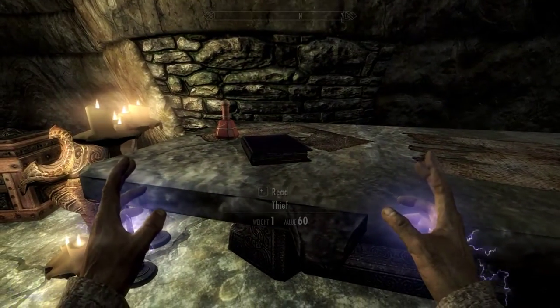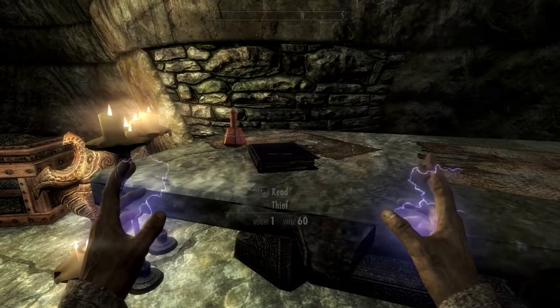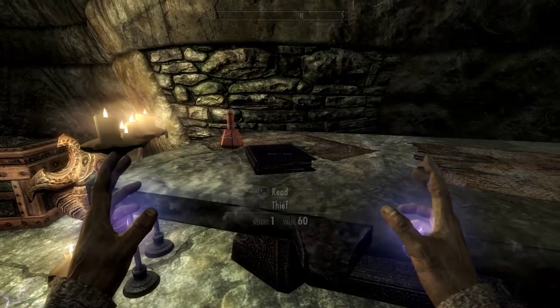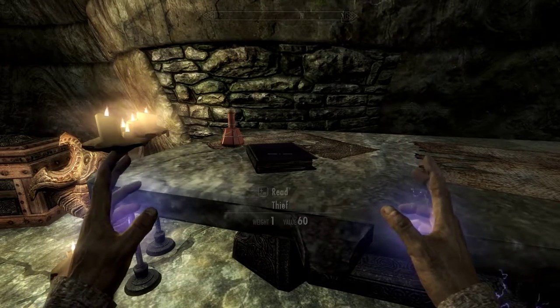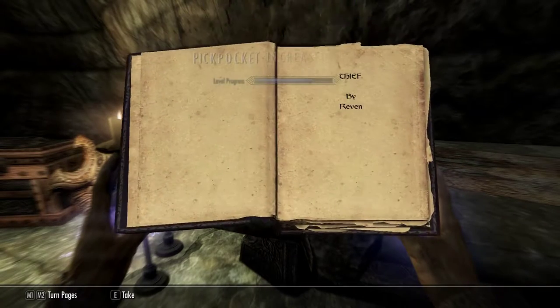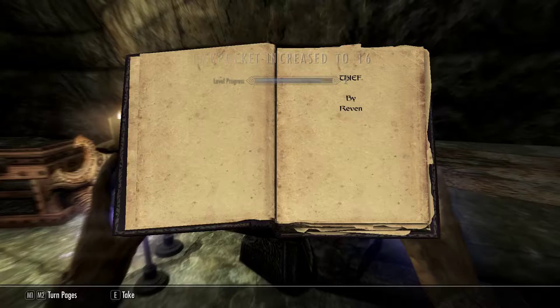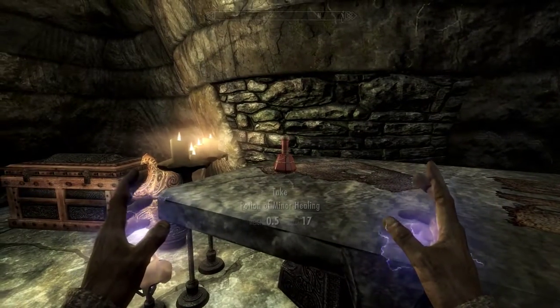Read Thief. Weight 1, value 60. You'll see me look at books and kind of just breeze across them — I'm looking for the value. When the value is low, like 1, 5, or 10 gold, it's just going to be lore. When it's up there around 50 or 60, it's going to earn you a skill point. So we can go ahead and take the book, and we got our skill point.